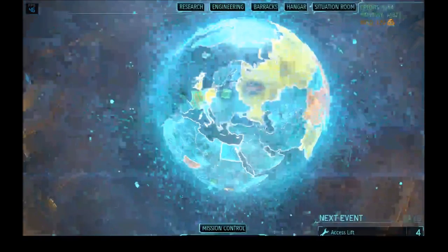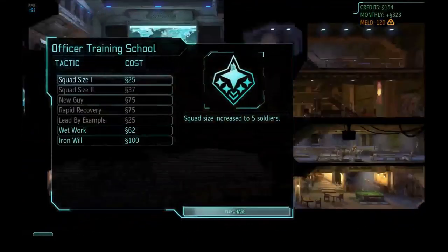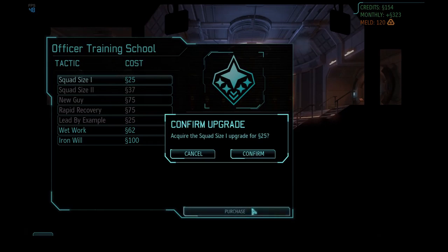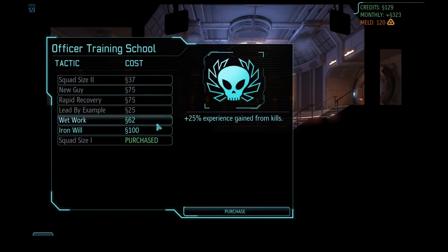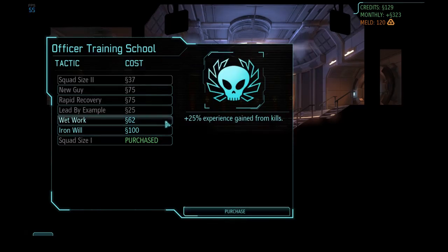Speaking of, that reminds me — we can go to the officer training school and buy squad size plus squad size. Now we can have five soldiers per mission. We can also buy Wet Work, which gives you bonus XP from alien kills and gets soldiers leveling up faster. That sounds helpful.